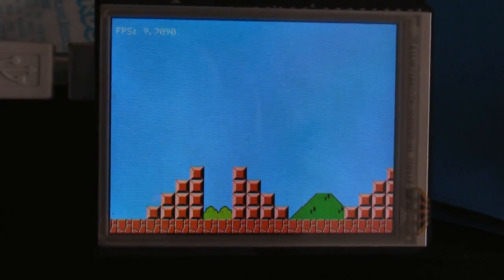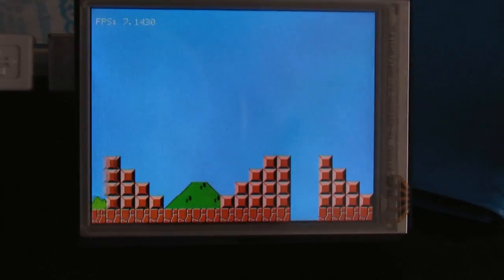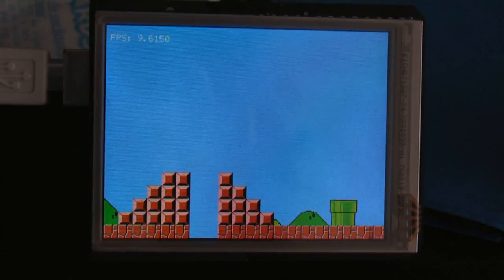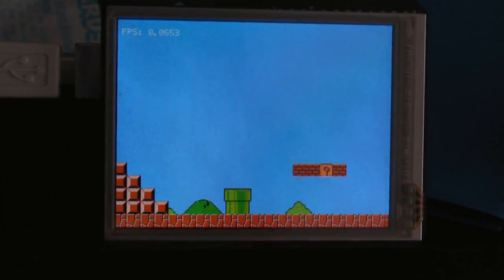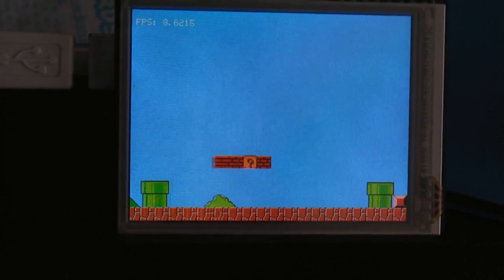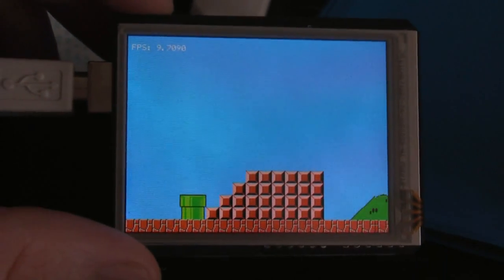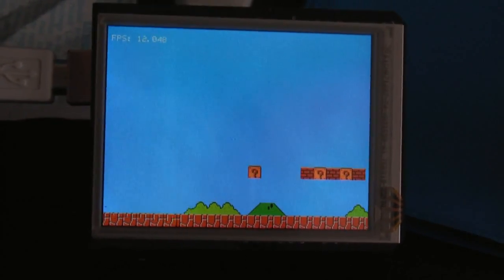As you can see, just going through this level, my tiling level isn't a perfect representation, but it's pretty good. This is 8-bit, but it renders in beautiful color and you can choose any of those 256 colors that you want. This will eventually be a scriptable engine running off of a micro SD card. So there is version 1 of the AGE.